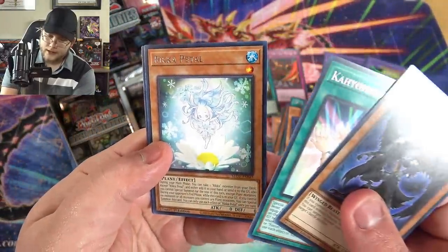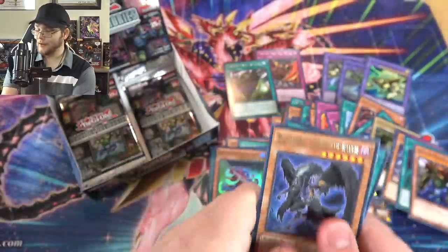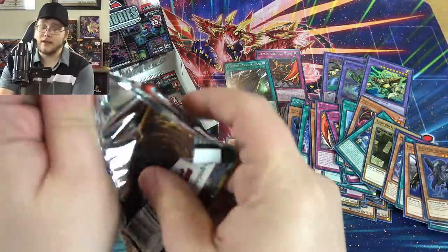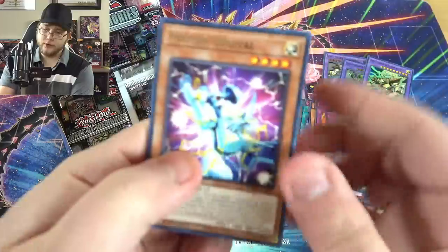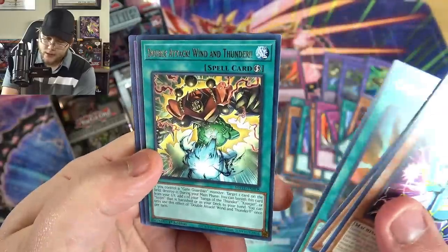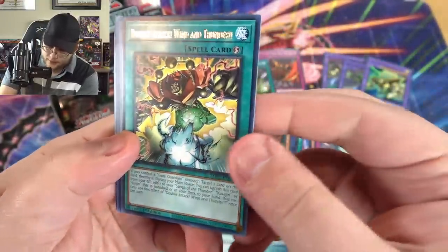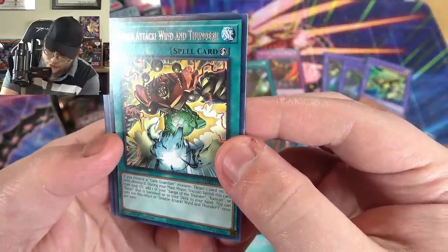Elfin again — I remember that from the anniversary. Pedal, which I think was getting tougher to find. New Performapal — another one we know from the anniversary set. Photon Orbital, Yellow Star, Cost Down. Oh, we have Double Attack Wind and Thunder — if you control a Gate Guardian monster, target a card on the field and destroy it.